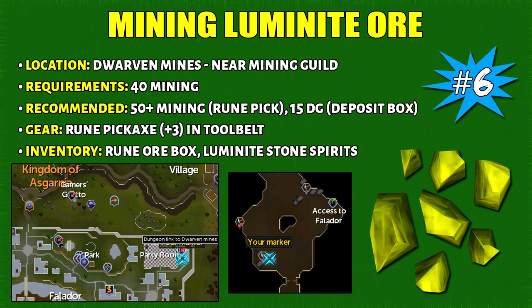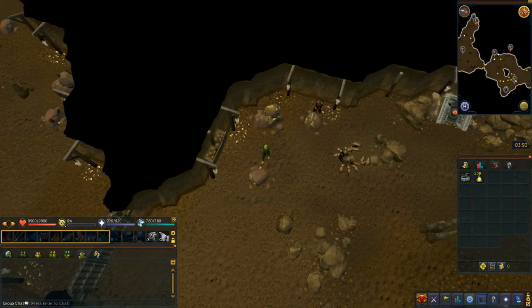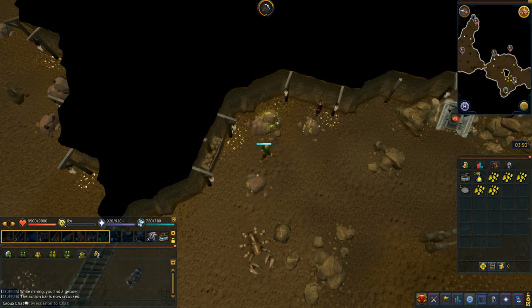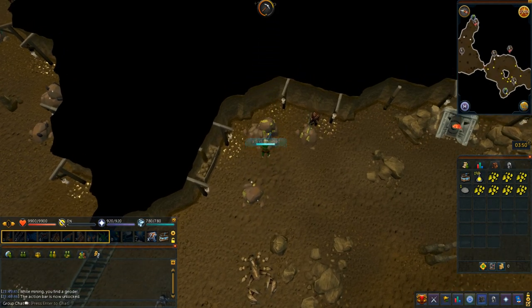Number 6 is mining Luminite Ores, located in the Dwarven Mines near the Mining Guild. It requires 40 mining, though 50 mining is helpful along with 15 Dungeoneering for the deposit box. You'll want an adamant or rune pickaxe in your tool belt, a rune ore box for storage, and Luminite stone spirits. Since the Mining and Smithing rework, ores never deplete regardless of how many players are mining. Place the ore box on your action bar to fill it without interrupting mining.